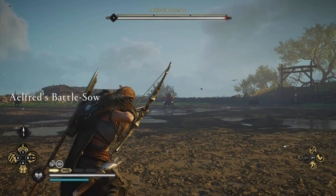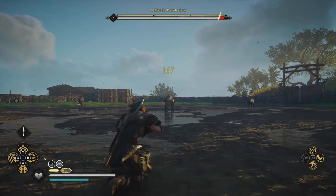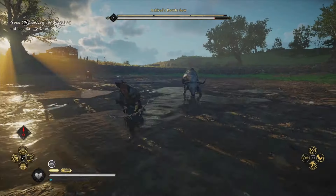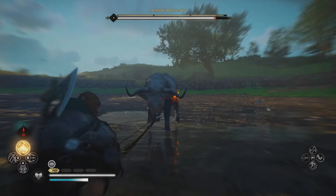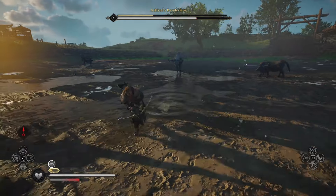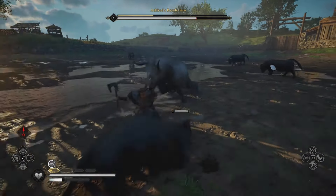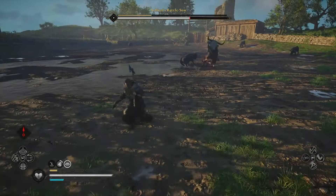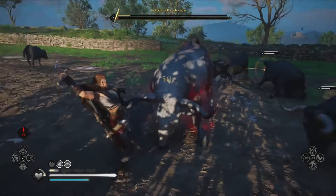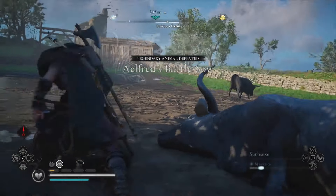Elfrid's Battle Sow — Sussex. You can find this in the southwest of Cauldham in Sussex, right next to Tuica's farm. It's worth noting here that this isn't actually a pig as you'd expect from the name — it's a really, really angry bull, and it brings in all of its penmates to the fight. While the other horned creatures are useful for building a combo and filling your ability bar, you don't need to kill everything in the pen to win. Focus on the big bad and then huff it out of there once he's down, and you've got your trophy to take back to Wallace at the Hunter's Hut.